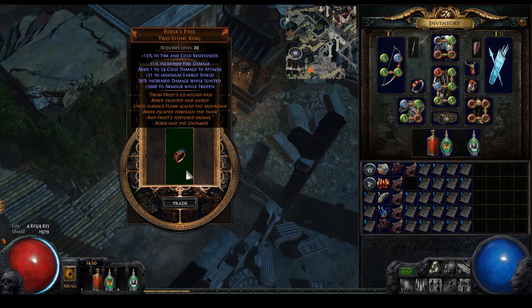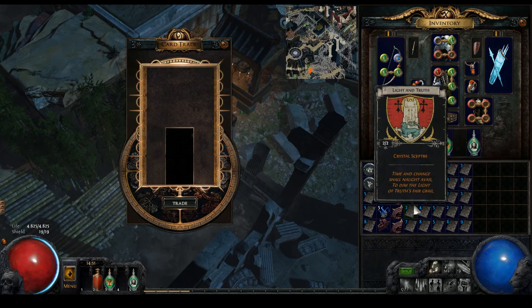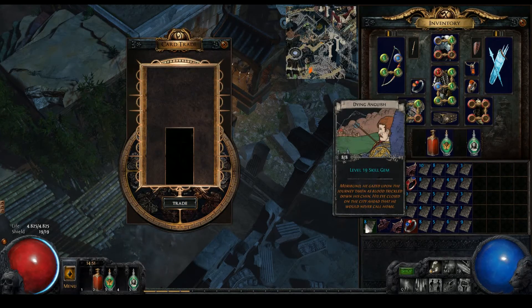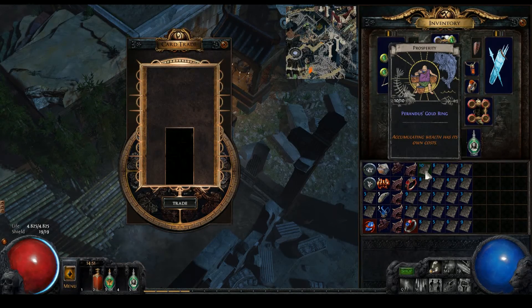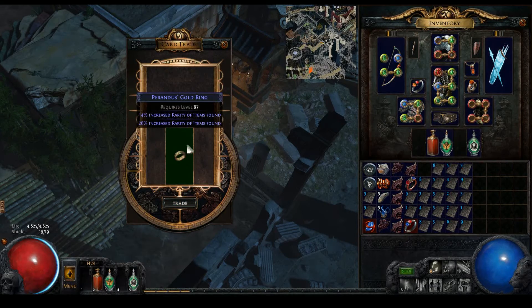Oh, it's actually a unique ring! 500 armor while frozen. I don't see a use for it but sure. I'll wait with the items I know that are huge in size. Let's check the skill gem - Malevolence, Discipline - that could be worse. What is that? Okay, so that's the parameters mod.